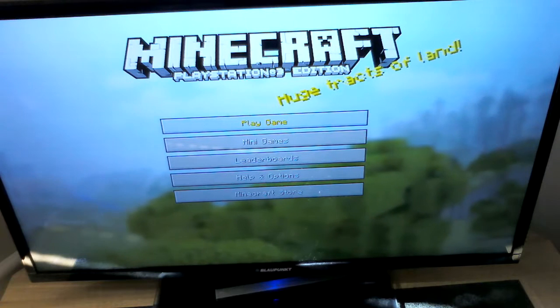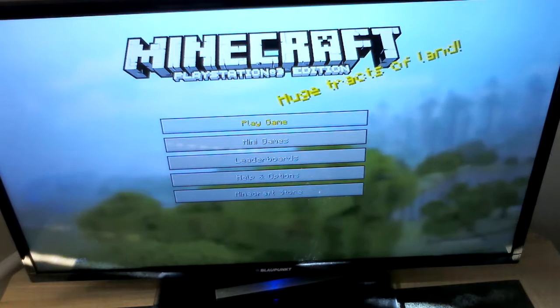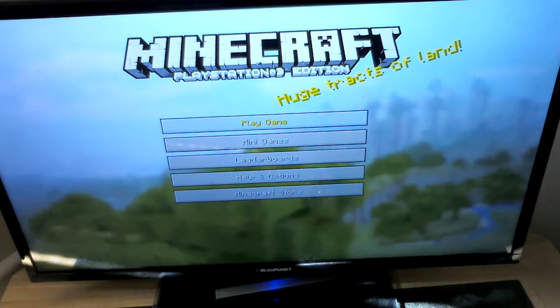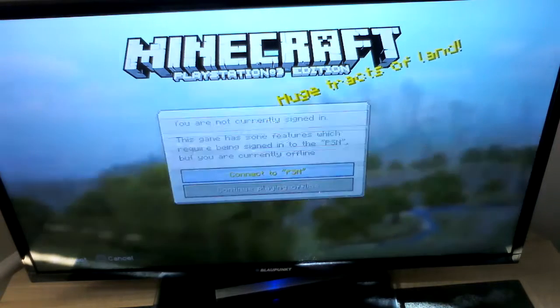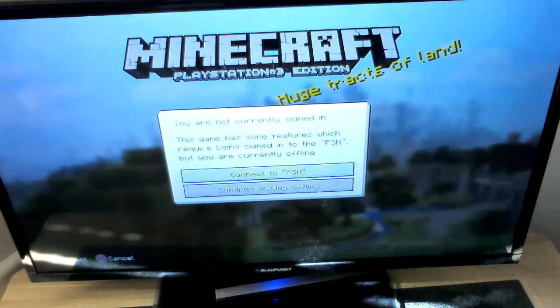We burst into giggles every time. So, you start on this screen when you get onto your Minecraft disc, and then you start on this screen. There are five different options. We're going to play a game. You can connect to the PSN, but we can't right now.